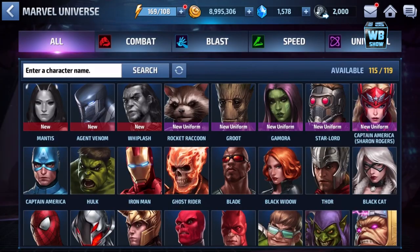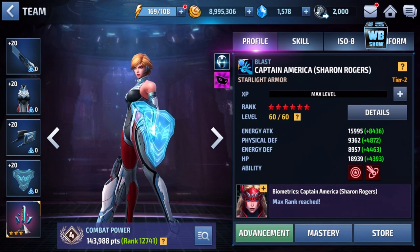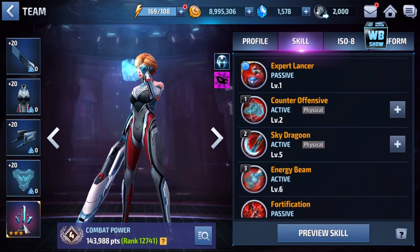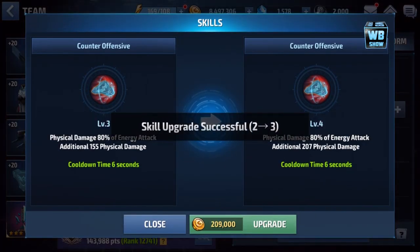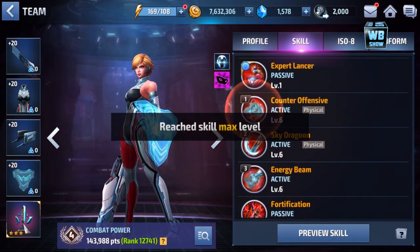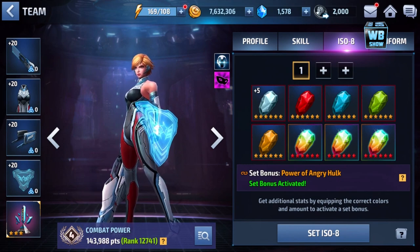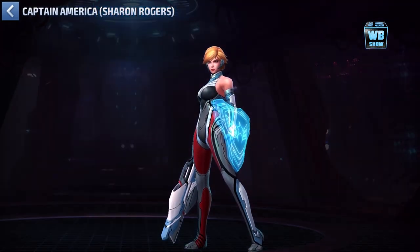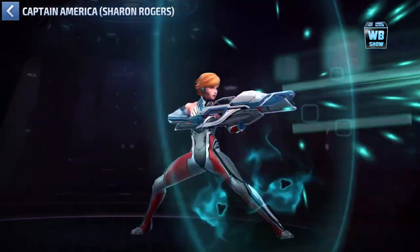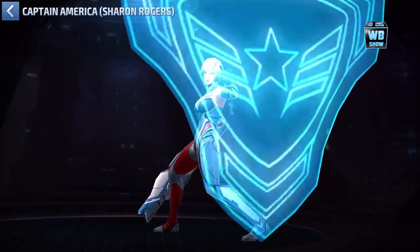Alright, so we have Sharon Rogers Starlight Armor, and she plays much differently compared to the other version. This one uses a sword — it's not a Lance, it's a sword. So what we're gonna do is upgrade this one, do some upgrades. There we go — we got maximum hyper combo finisher. Really cool character. And look at that — bam, crazy sword.